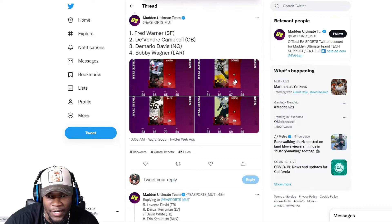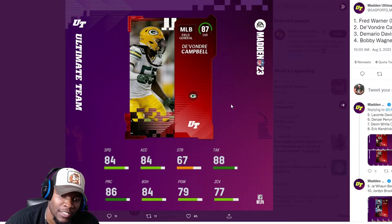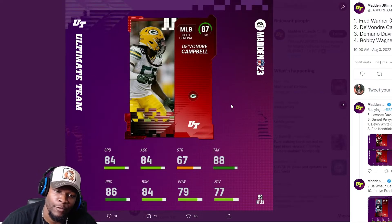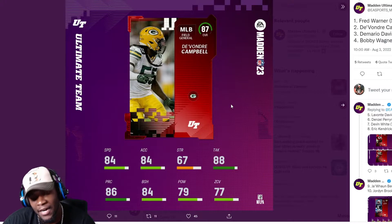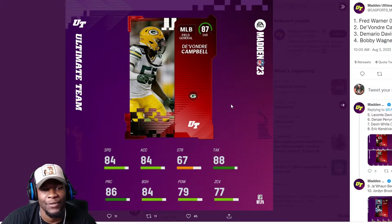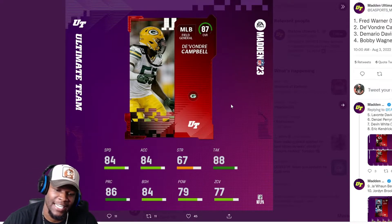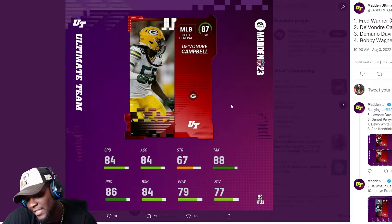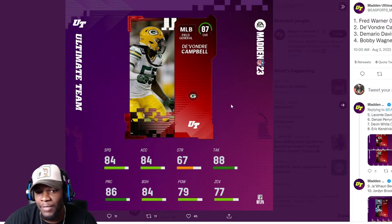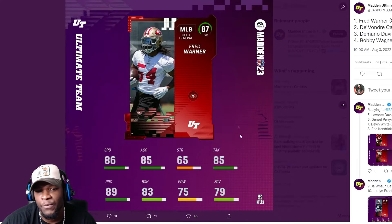For Demario Davis to be 86 overall, he looks more like an 84 in my opinion. Maybe the acceleration is carrying him, or he might have high man coverage. Then Devondre Campbell at 87 overall with 84 speed and 84 acceleration. 87 overall with 84 speed is slow, but for a middle linebacker it's actually fast. He has good tackling stats, decent play rec, decent block shed, and some zone coverage.